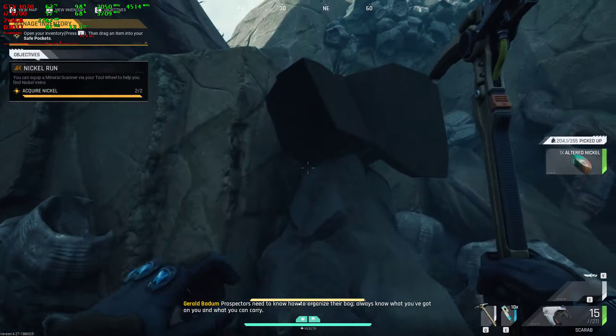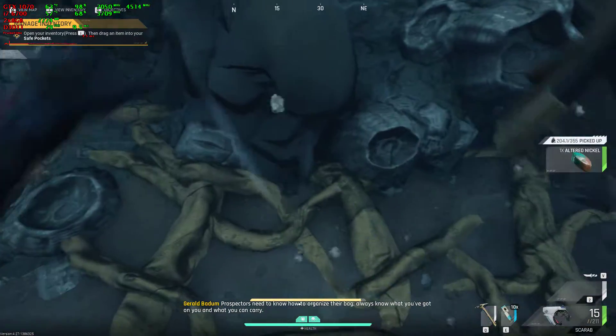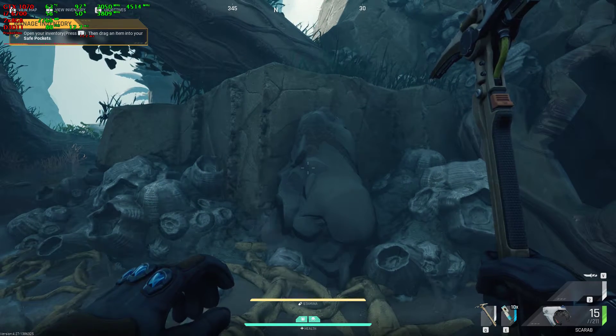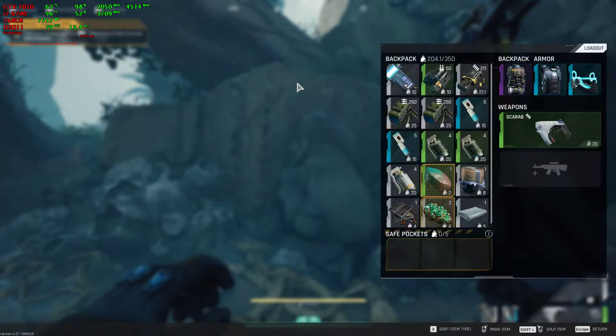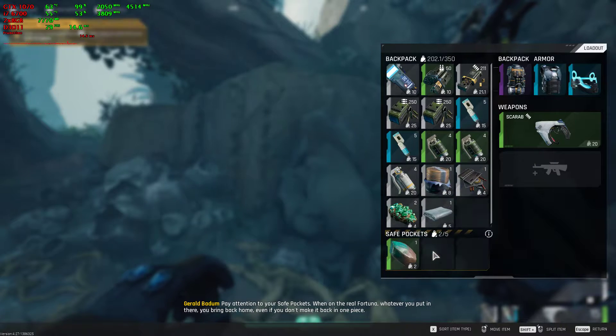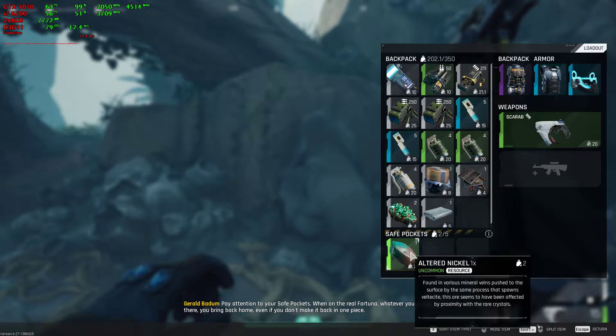Prospectors need to know how to organize their bag. Always know what you got on you and what you can carry. Pay attention to your safe pockets. When on the real surface, you want whatever you want to bring back home, even if you don't make it back in one piece.